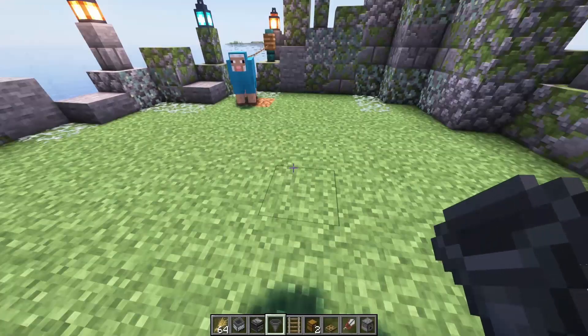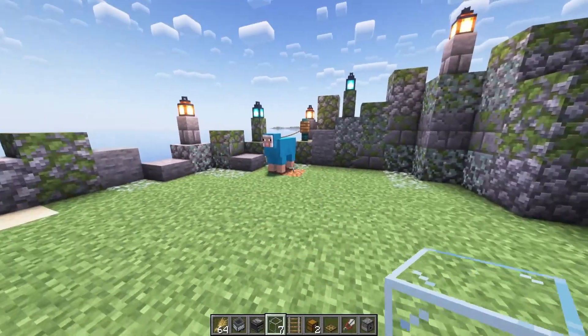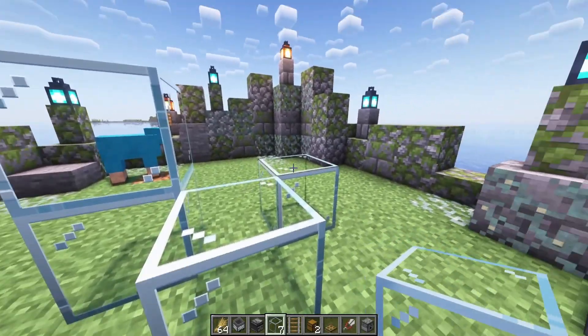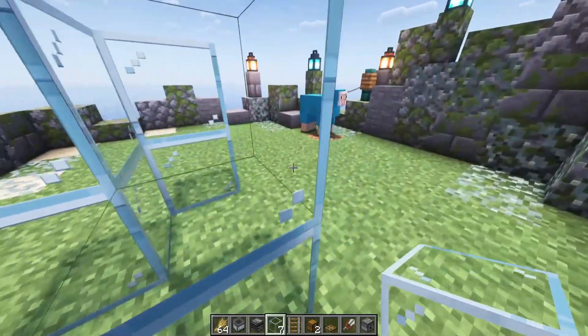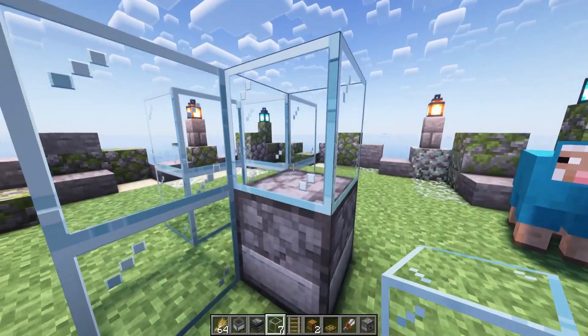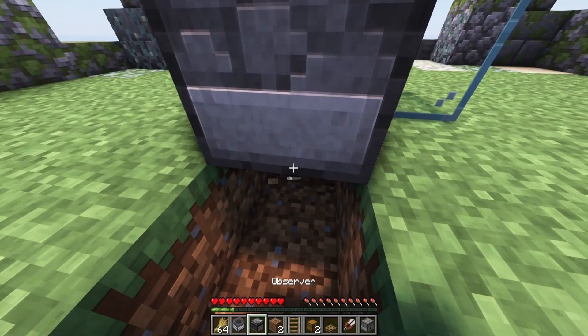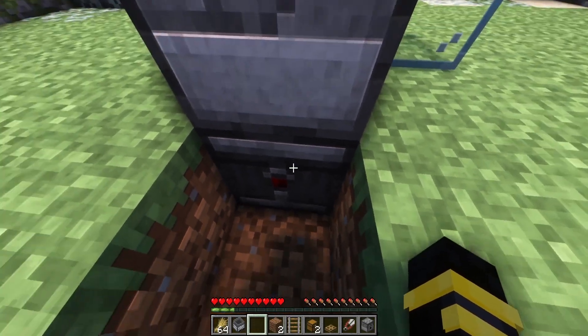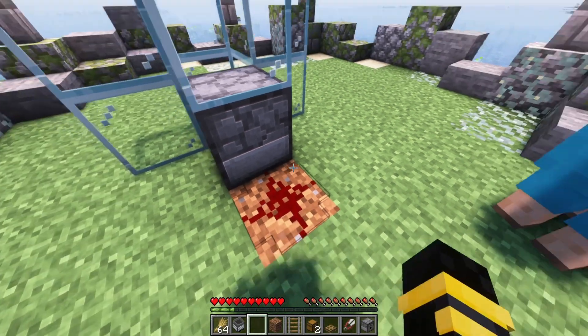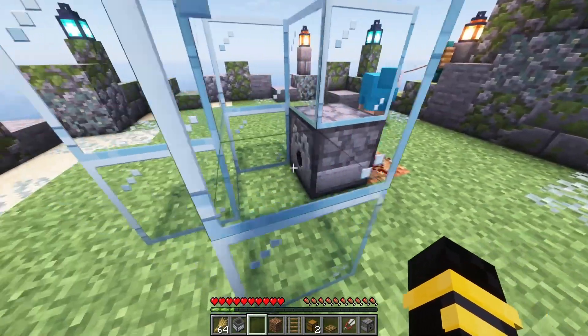To build this farm, pick out your piece of dirt and place glass on all four sides. On three sides, you'll build your glass up two high, and then on the fourth, you'll place a dispenser facing into your grass block with a single piece of glass on top. Pick out your dispenser, dig down underneath it, and face your observer into the block so the red dot is out the backside. Replace your dirt, put down your redstone dust, and your farm is basically done.